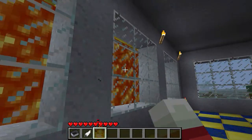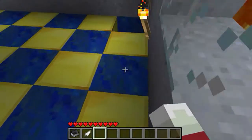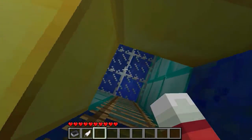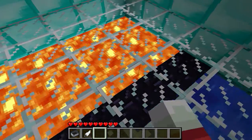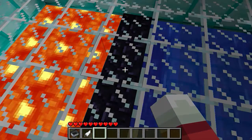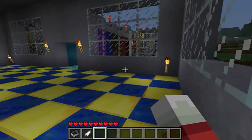I like putting lava everywhere — just good for decoration. Now into the basement. This is about a half and half room: half lava, half water, and then obsidian to cover it.